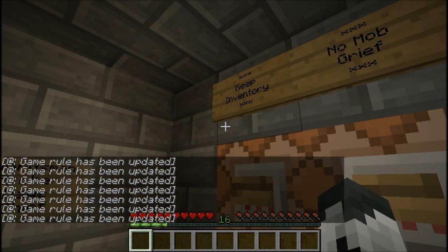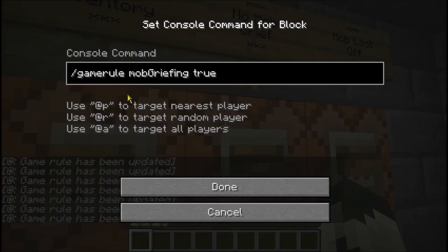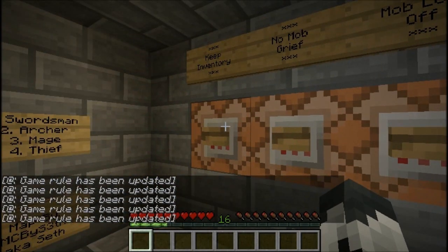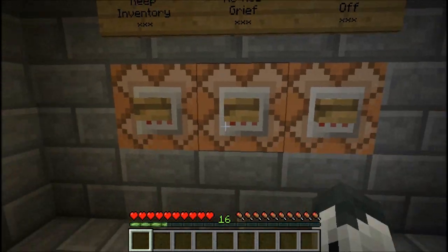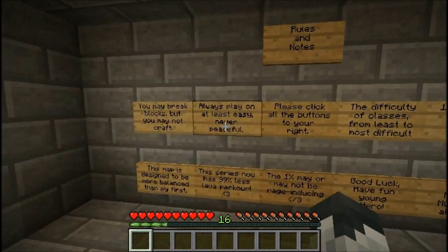I just want to make sure that all these are right, because sometimes people don't do well with command blocks. But this is good. Right in the beginning, you want to have Keep Inventory and No Mob Grief in your map, because it just makes it so the player doesn't lose all their stuff.